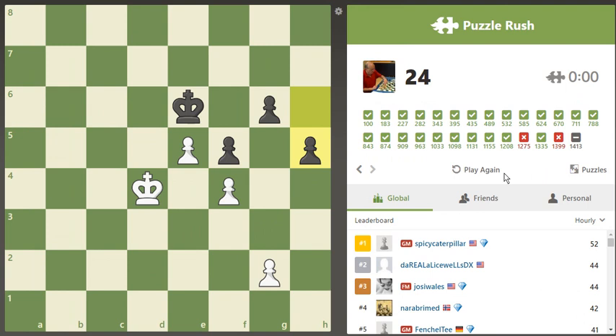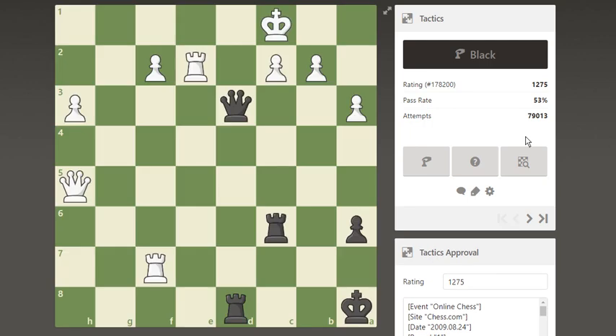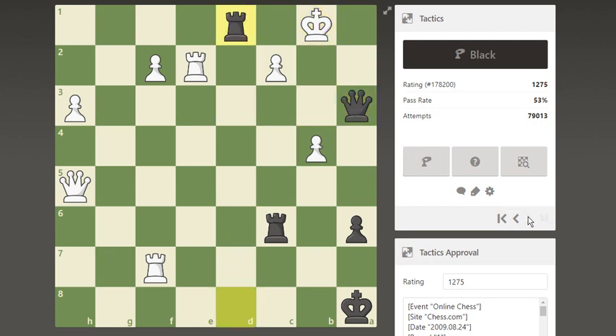This puzzle was a lot of fun. What did I miss here? White's move is b4. I was playing the queen check. Oh hey — I missed queen a3 check. That seems to force it. The king only has b1, and then rook d1 is mate. Now I solved it.